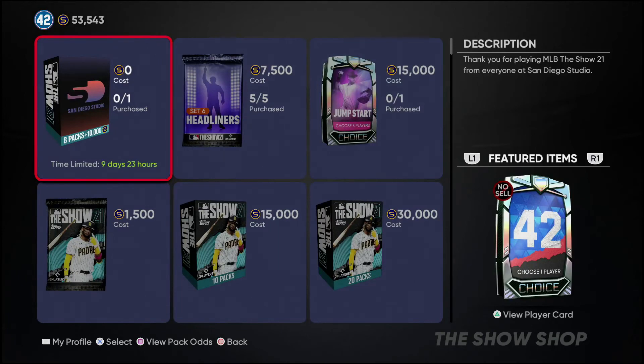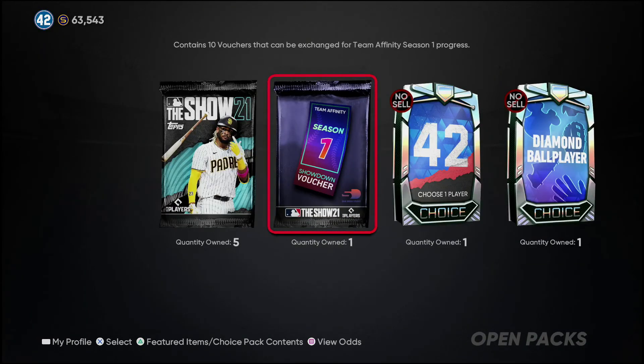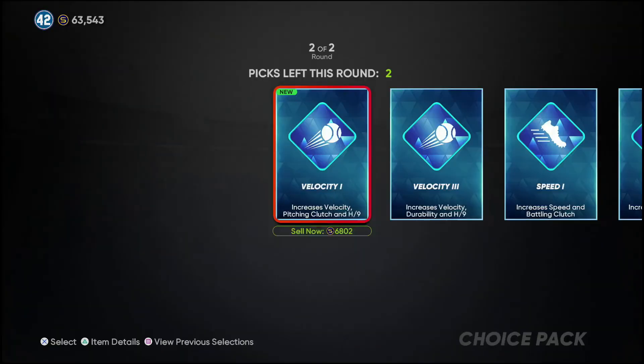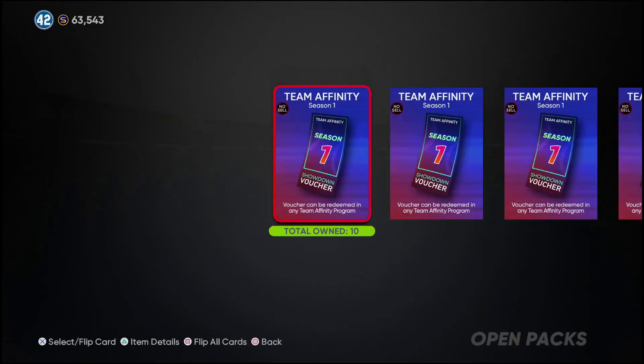Make sure you come over here to buy packs — you have about 10 days. It costs zero stubs; San Diego Studios is giving this to you for free. It's eight packs plus 10k stubs. At worst you get 10k stubs. You get a 42 Series player from the collector's pack — no sell, but that's an 88 overall to add to your squad. Plus a diamond ball player pack with two perks and diamond equipment, some standard packs, and 10 team affinity showdown vouchers. Let's go ahead and open them up.